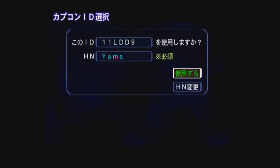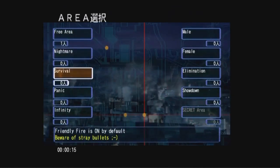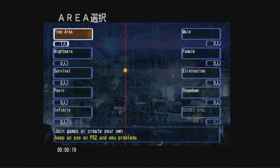Now you're going to select your handle — it'll tell you to make one if you don't already have one. You're going to log in and you'll see this message from the FOG. Hit circle.